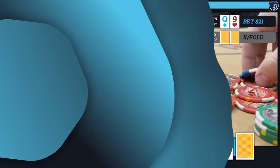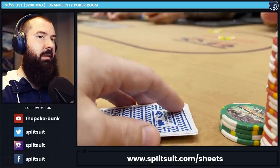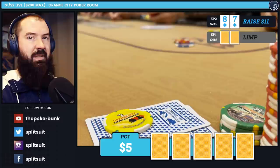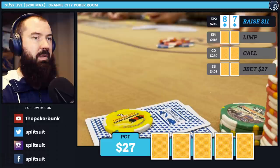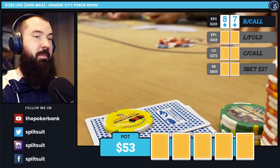Final hand of interest in this session. We're under the gun plus one — no straddles on — with 8-7 of diamonds, a very pretty hand. There's a limp from under the gun and I decide to isolate to $11. Eleven seemed to do the job at this stage of the game; table dynamics had shifted. I prefer isolating and going for attack mode rather than limping behind. The cutoff calls. The small blind decides to squeeze to $27 total — better than that $17 squeeze from earlier, but still a little too small. With odds plus position, and the cutoff never 4-betting, I'm going to call.